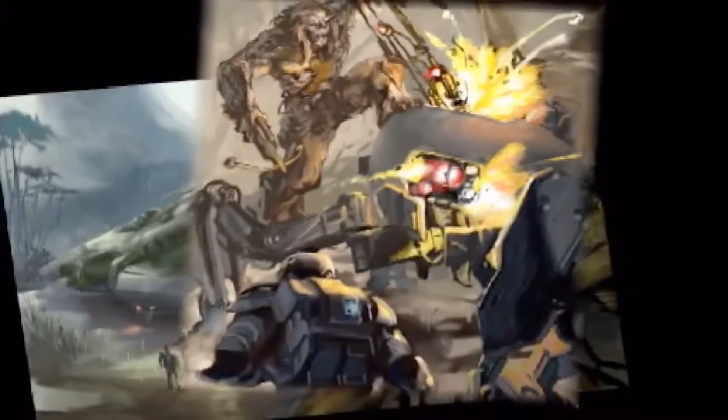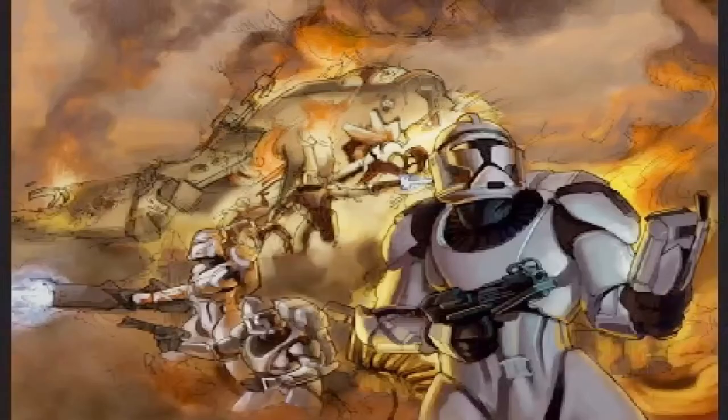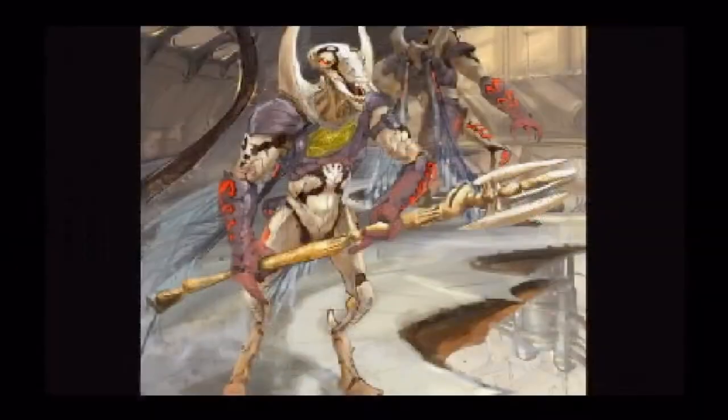Concept art is used by a development team to test and establish the look and feel of a game before actual construction begins. Even in an established universe like Star Wars, everything starts with concept art — weapons, locales, and characters.